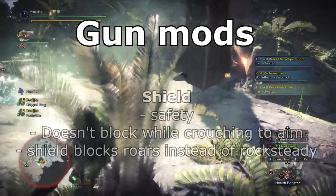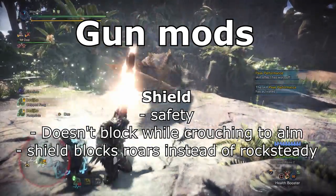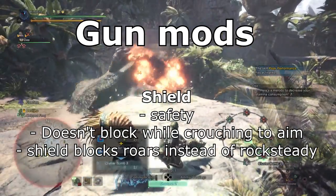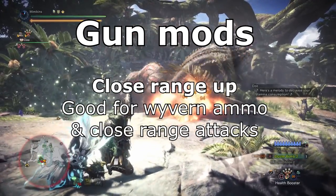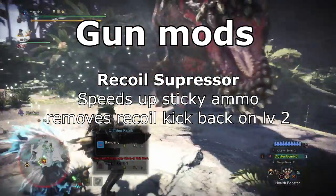Shield is nice for some safety in between shots; however, the shield does not work when your character is crouching, so you'll need to stand up to make use of it. Also, the shield walk on roars takes priority over the Rock Steady Mantle, which can cost DPS at times. Close Range Up enhances your wyvern ammo and other close range shots, or use recoil suppressors to speed up firing sticky ammo.